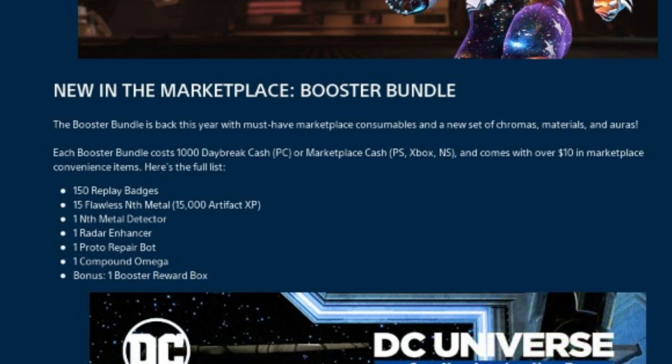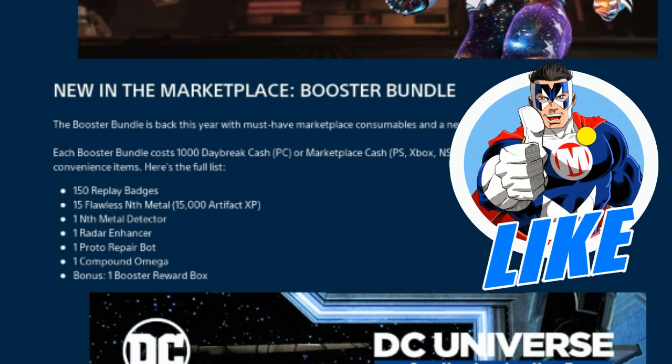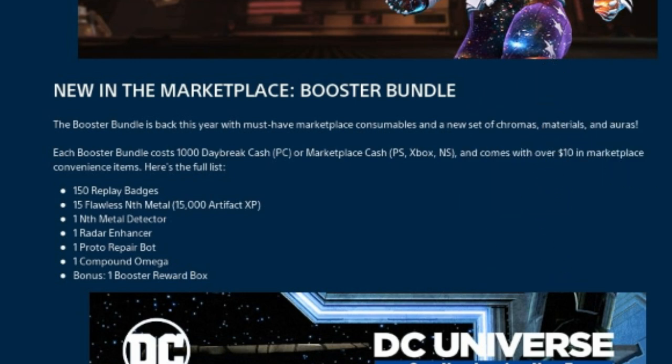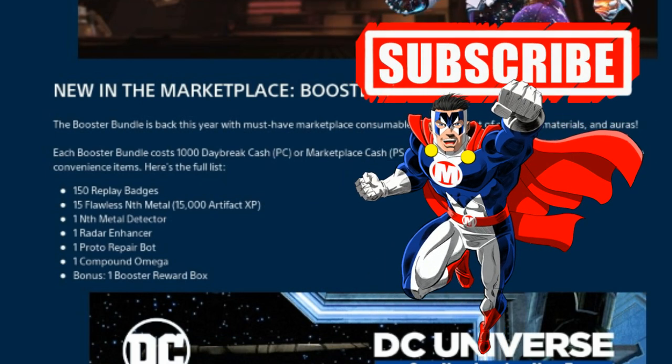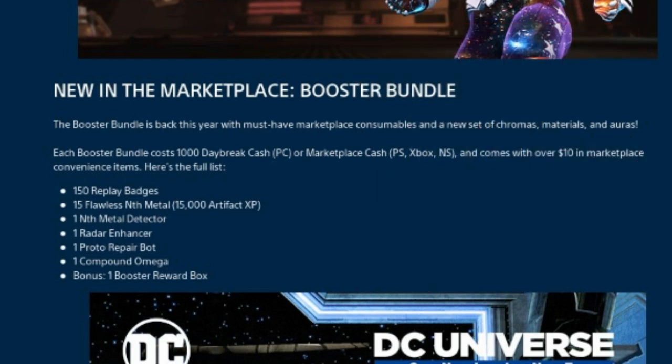A booster bundle costs a thousand marketplace cash, so basically 10 bucks. You get 150 replay badges, 15 Flawless Nth Metal — worth about 15,000 artifact XP — one Nth Metal Detector, one Radar Enhancer, one Proto Repair Bot, one Compound Omega, and one booster reward box.